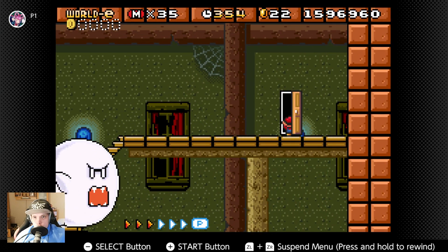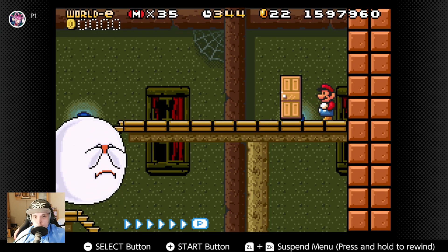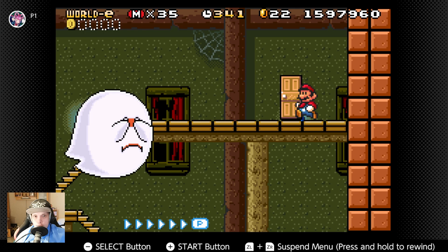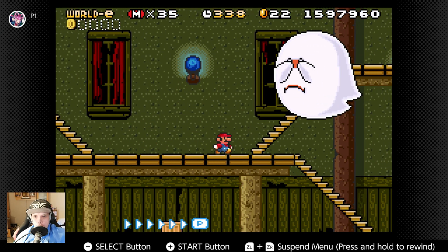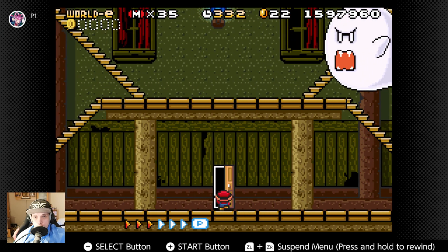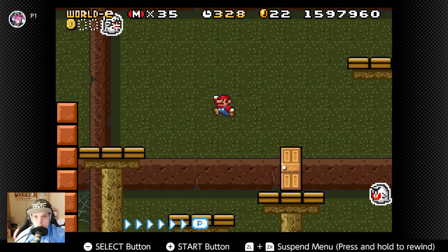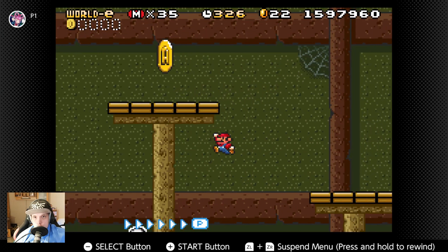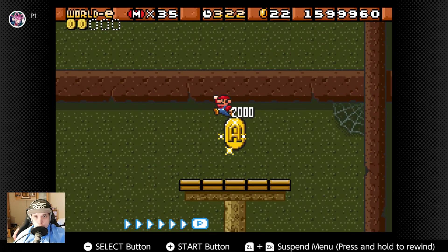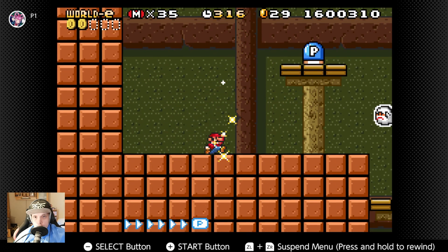Jump over the boo and look what is in here — a power up, nice. Wonderful. Now we must get the big boo away from the stairs and try not to jump into him. I don't see that here. First get this, then we must open up this here.